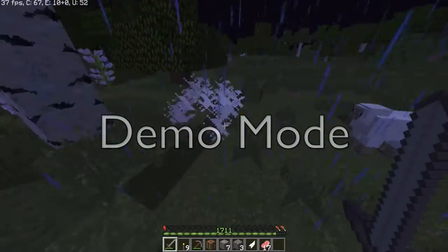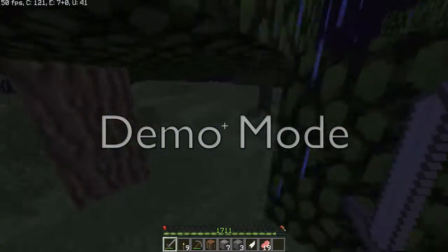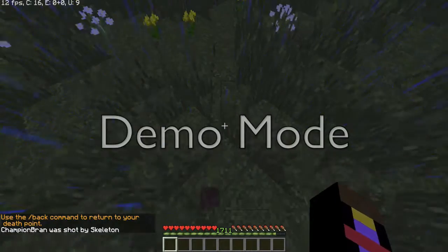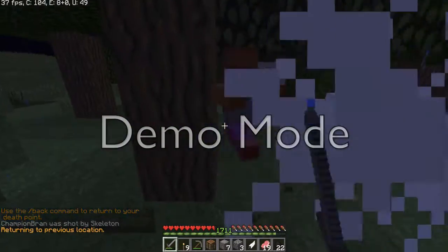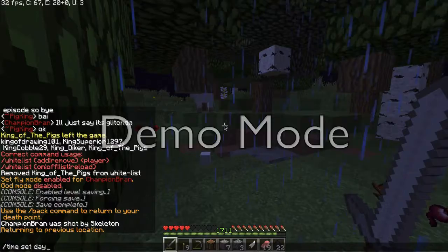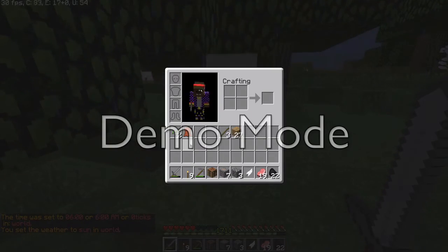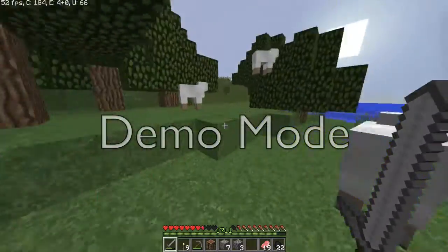I might turn it to day just for now because we just started and it's raining and it's nighttime. I'm not really feeling like dying. Slash back is another command I'll use — not all the time, but when it's really needed, like if we die right now. Slash time set day, slash weather sun. It's just annoying for the first episode because we don't really have much.